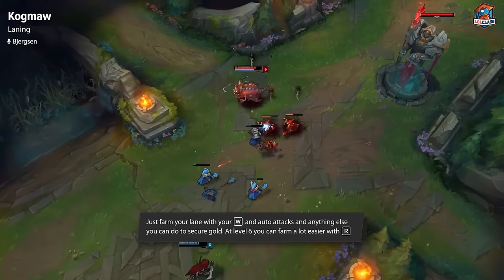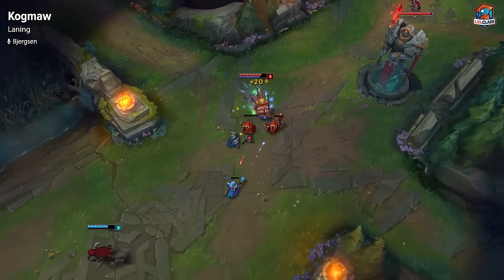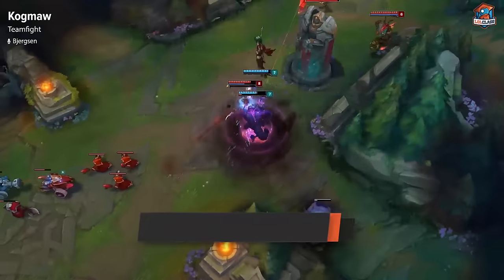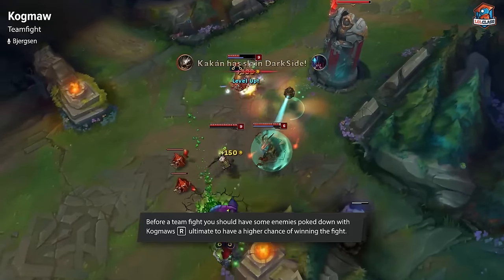Either Ghost, Flash, Heal, Cleanse, or really any kind of defensive summoner that can help you from getting ganked. Generally before a teamfight as Kog'Maw, you want to have some kind of poke on them. Kog'Maw is a really good poker pre-fight and has good disengage, so you want to try to have them at least somewhat chunked before the fight.